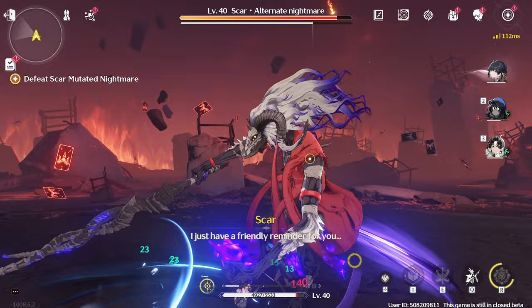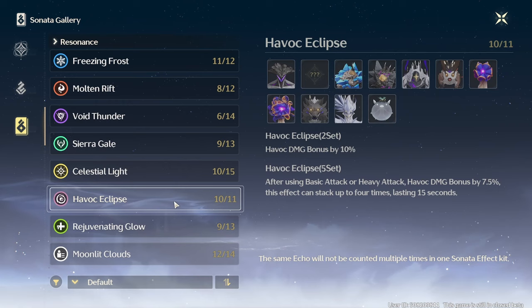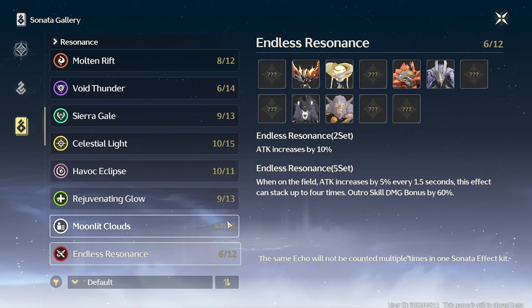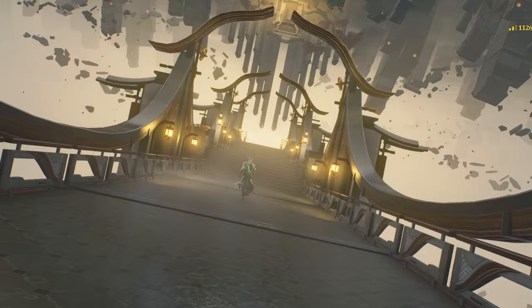Furthermore, at least as of now, there are only 9 Sonata resonance types in the game: one for boosting each element, one for healing, one for attack, and one for energy regeneration. This limits set building quite a bit, as you probably just want to get the elemental damage percent for DPS characters and maybe fill it up with a more generic attack percent or energy regen, and get heal percent for healers. However, this can easily be fixed by new Sonata set bonuses in the future, so I would not worry about this too much yet.